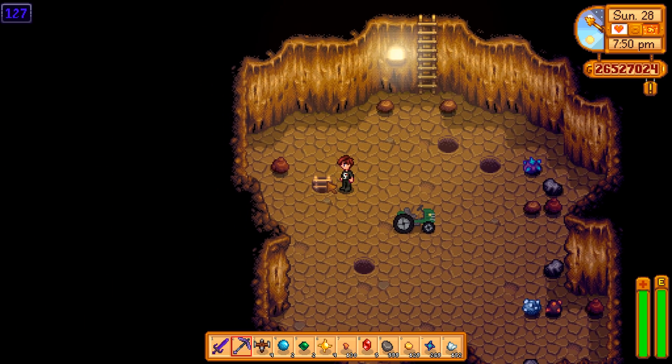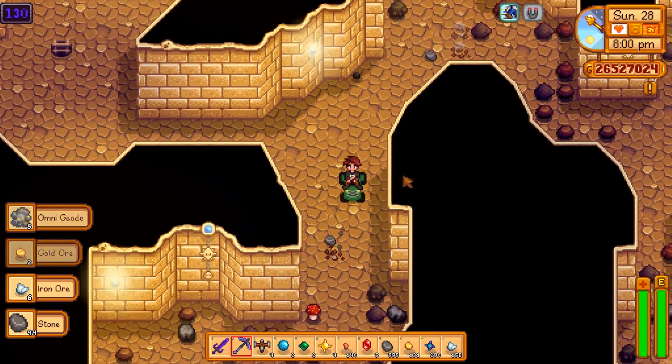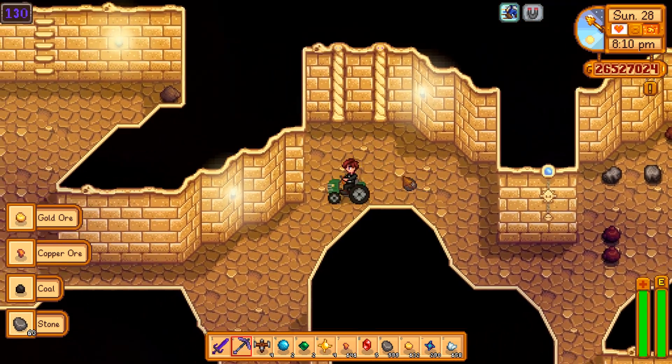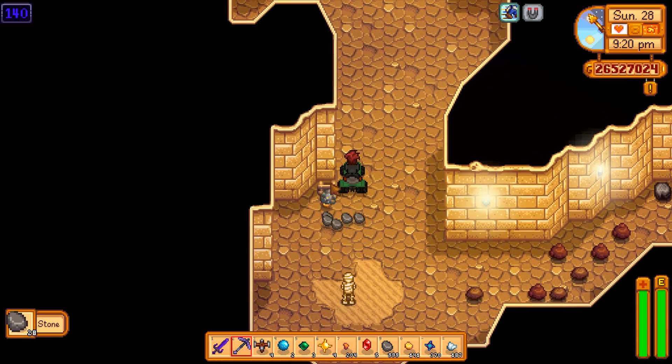So we're going to continue on doing the ladders for now, but if we go down to say floor 200 and don't find anymore, we're going to start using shafts. And now the game is just mocking me — there's three shafts on a tiny little floor plus a ladder. Not falling for it, game. Not yet. Back to what I was saying earlier: here's a floor full of simply rocks, and it is a floor that's divisible by five, being 130. So maybe there is something to that.